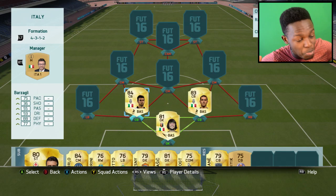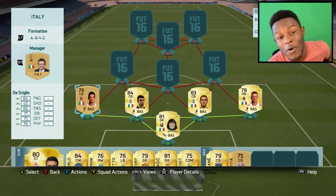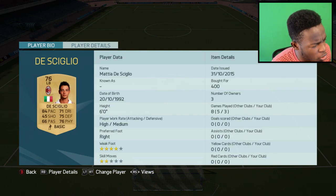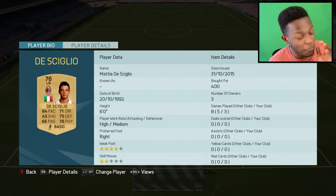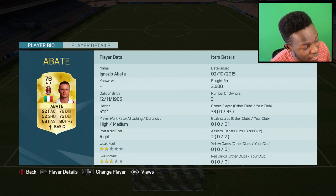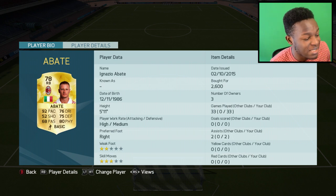For fullbacks, we have Abate on one side and Deskigli on the other. Deskigli was actually from my 10k OP squad builder — he's a beast. Only cost me 400 coins. Look at his stats: 84 pace, 75 defending, 76 physical, and he's 6 foot as well. All that for 400 coins — he's just an insane player. On the other side we have Abate, who cost me 2.6k coins. He's really fast — 92 pace — and also has 80 physical and 75 defending.